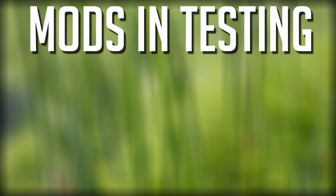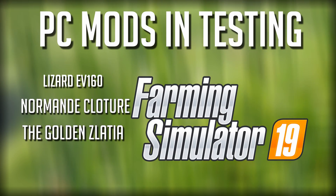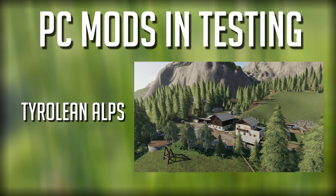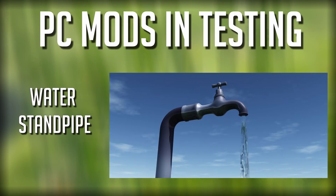Starting off with the PC mods: the 1500 kilogram weight, the Lizard EV 160 Nomad, the Golden Zlitya, the Tollerian Alps, the UTVA 12T, and lastly the Still Water Standpipe.